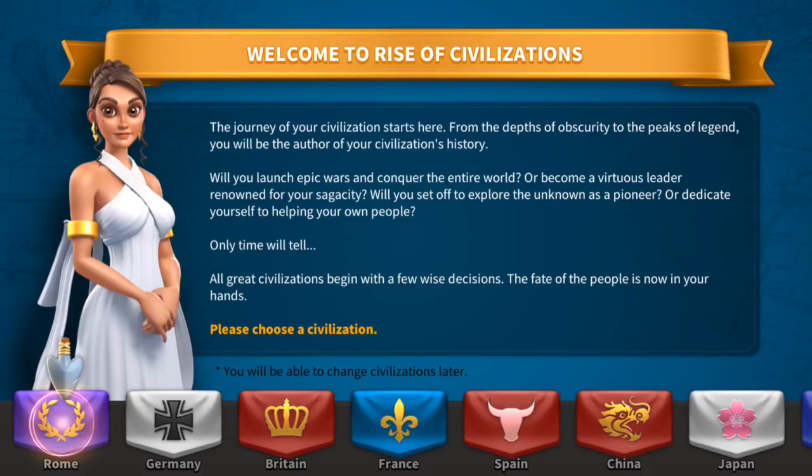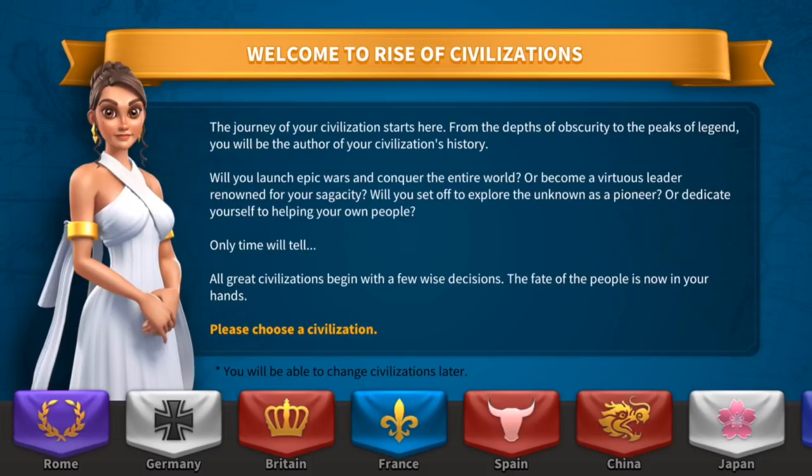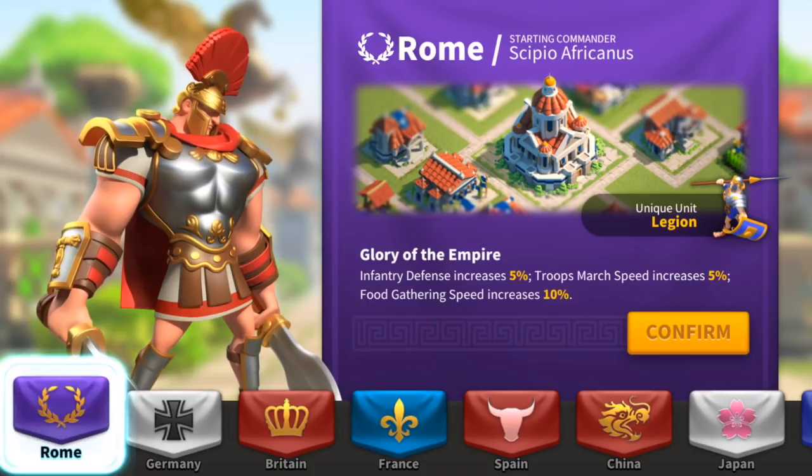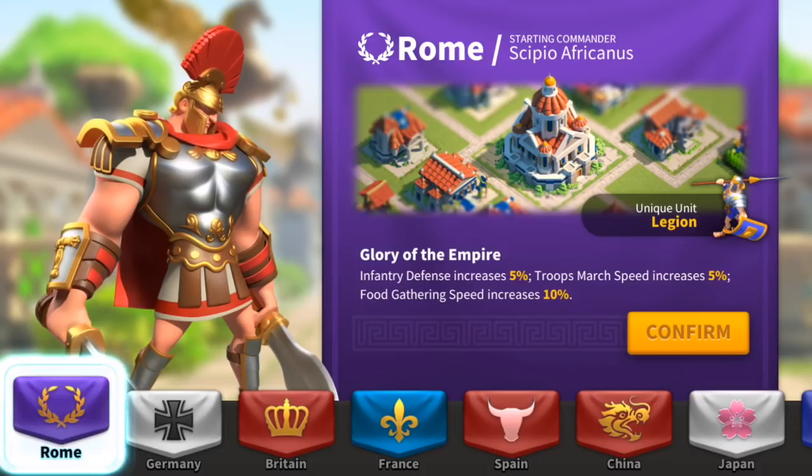First of all, we have to pick, before starting our epic adventure, a civilization. We got Korea, Japan, China, Spain, France, Britain, Germany, and also Rome. And I'm a huge fan of Rome. I love the legion unit, and I think it's a good idea we start with this. We're gonna start with Scipio Africanus — the unique unit is the legion, infantry defense 5%, march speed 5%, gathering foot speed increases 10%. Those are the bonuses that you can receive if you choose the Romans.